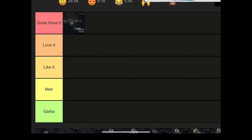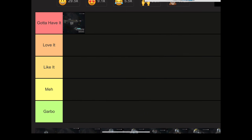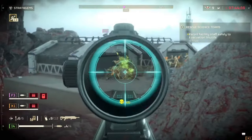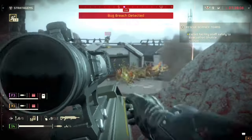First up, let's just get this out of the way: the R-36 Eruptor Explosive Rifle is at the top of our Gotta Have It tier. We all knew this was coming — I'm sure you've heard people ranting and raving about this weapon, how it's the new autocannon, how it can destroy bug holes and fabricators. I tested this weapon extensively against both automatons and bugs, and I can tell you right now it absolutely lives up to the hype.